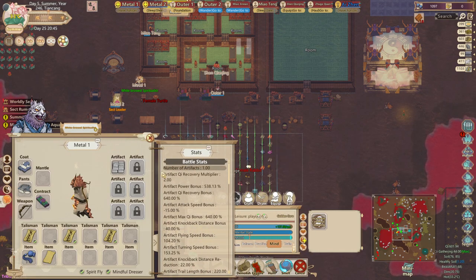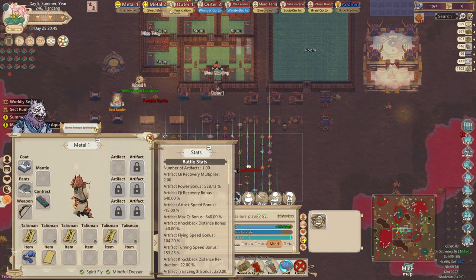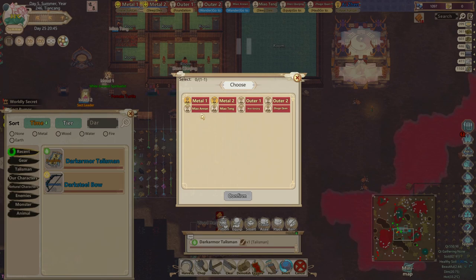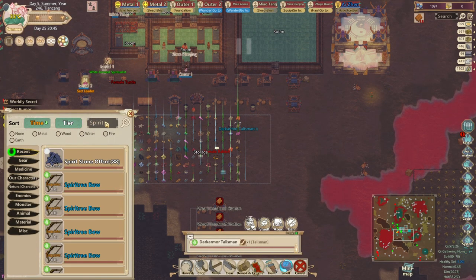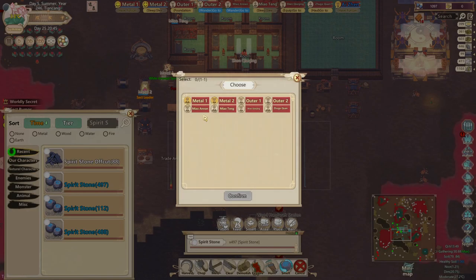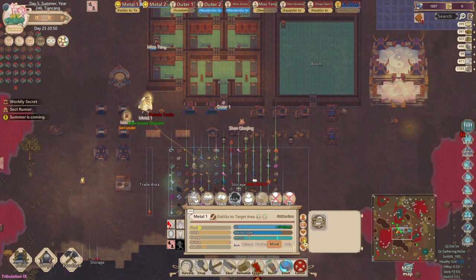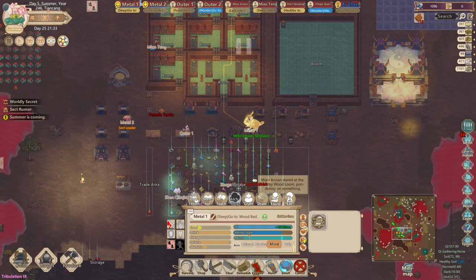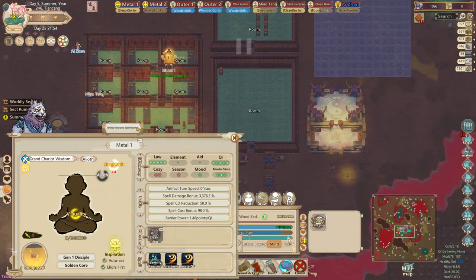As you can see, my cultivator has a base chi regeneration of 137 and a barrier power of 0.23. Let's equip everything we created to increase those stats: the dark armor talisman, a spirit stone to increase chi regeneration, and the spirit contract is already equipped.